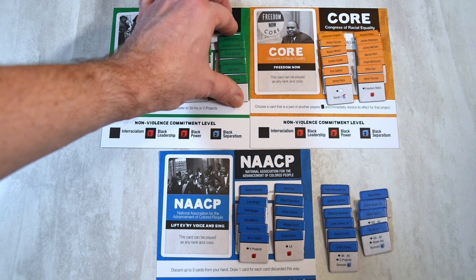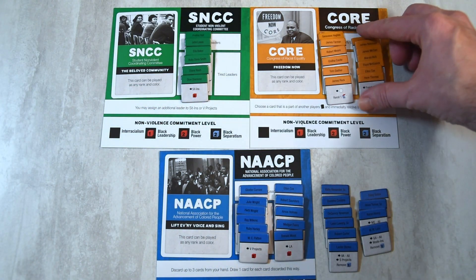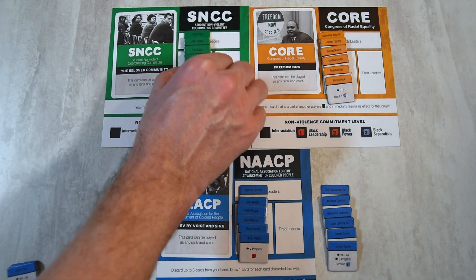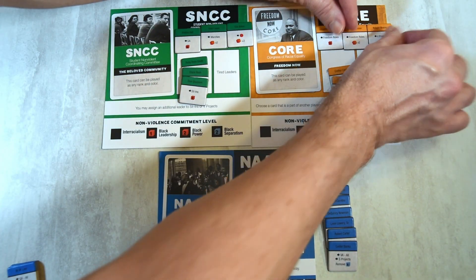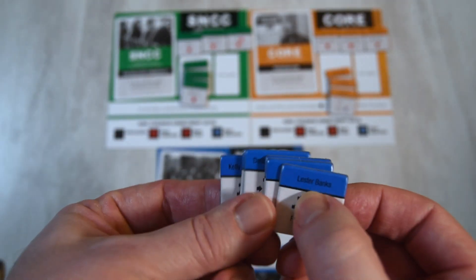Since we're using scenario mode, all players take their leader tokens and select 6 they'll use for the game. The NAACP, however, can also use 6 leader tokens marked ALL on top of the 6 they select. SNCC and CORE will put 3 leaders in the ready section and 3 in reserve. NAACP does the same, and the ALL leaders can all be set to ready.